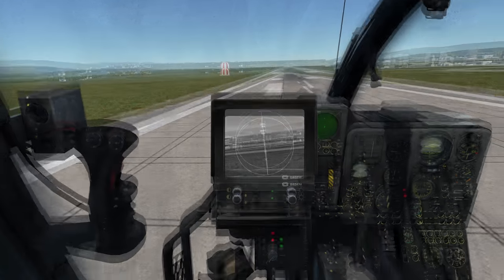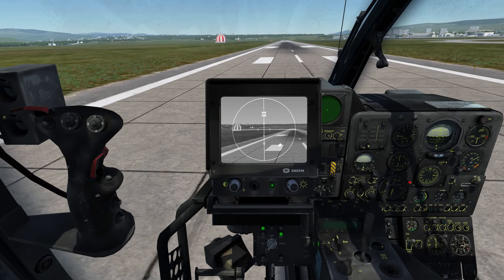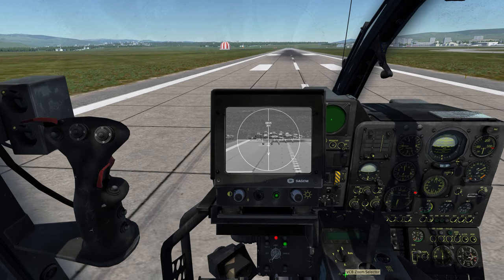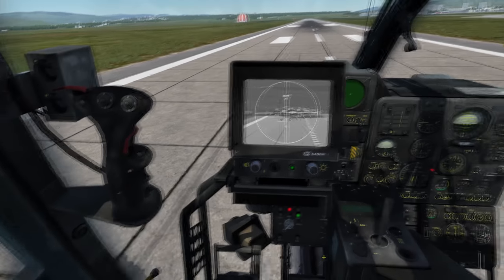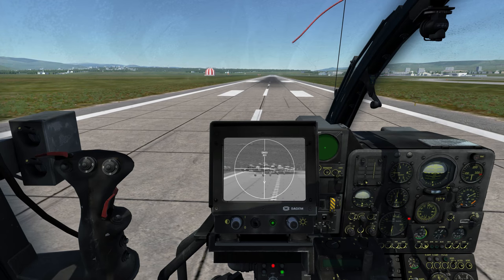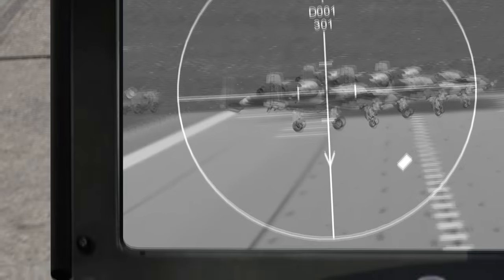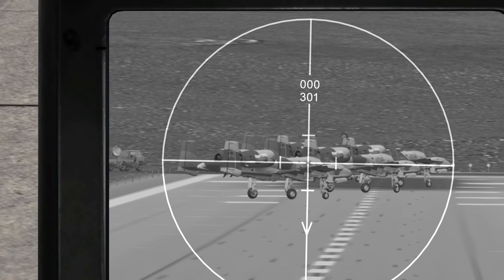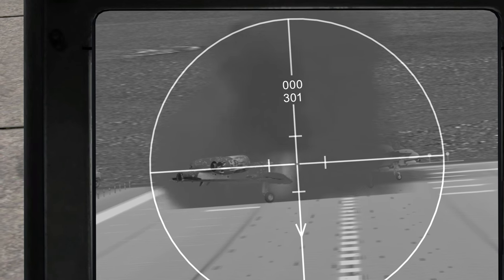I'll put it on auto-hover and re-aim. I switch the camera mode back to what I want and zoom in to look at the targets down there. Auto-hover is activated with the Q button, and E is for slaving the nose. When you toggle slave, it keeps the aircraft pointed toward exactly what you're aiming at, so whenever you turn right or left it follows your aim point. We can now see the launch authorization symbol on the screen and start shooting our missiles. Once fired, you don't need to move the cursor — the missile will follow the TV crosshair automatically.